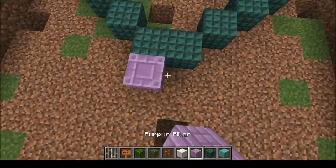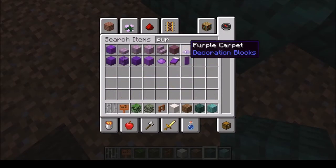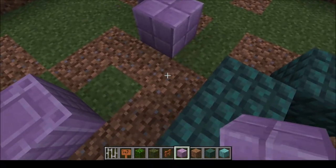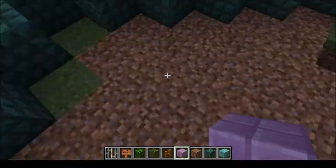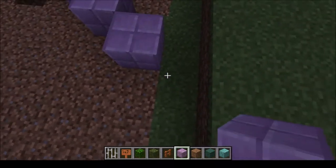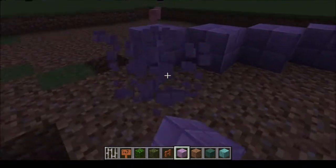Yeah, I think the prismarine blocks make it look a little bit better. I think it's going to be more of a kid-geared park — a lot of kiddie rides as well as big roller coasters. Most amusement parks are geared towards kids since parents don't ride as much, though some parks are geared towards older teens. This one is more of a kiddie one with rides for multiple age groups.